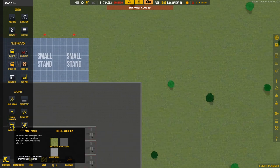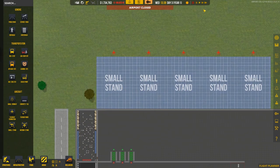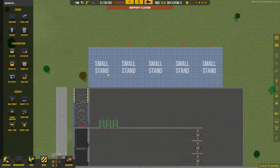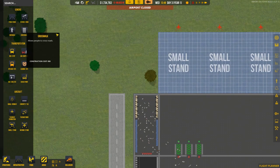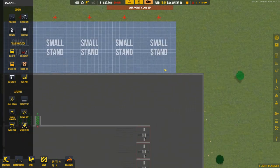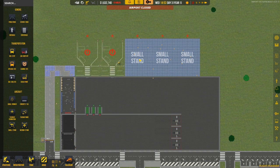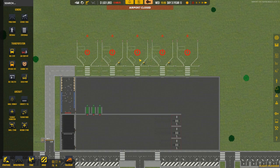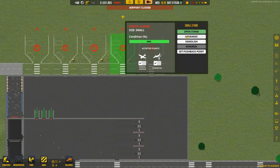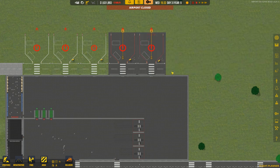Small stands can actually take jets - I didn't think they could but they actually can. So we'll max speed this up and get it built. We need to build our service road up to that stand. We'll probably have three stands for light aircraft and the other two for passenger stuff - upgrade those to asphalt to differentiate between them.